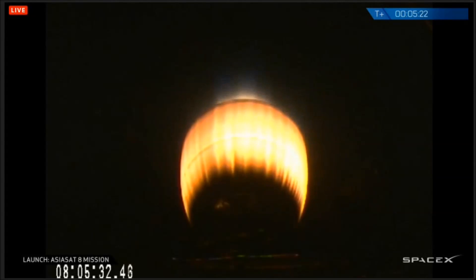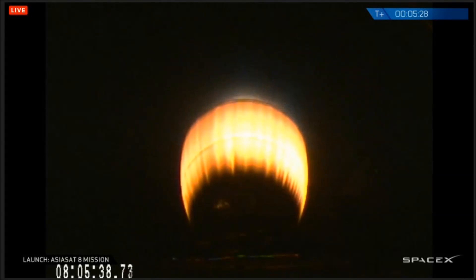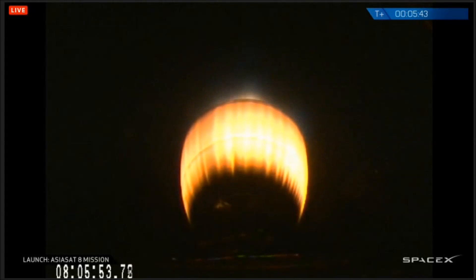T plus 5 minutes 20 seconds, altitude 158 kilometers, speed 3.8 kilometers per second, downrange distance 570 kilometers. Vehicle continues to fly nominal. Stage 2 propulsion continues to be nominal.